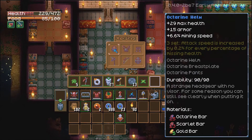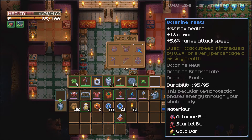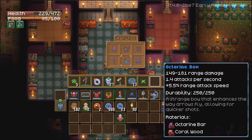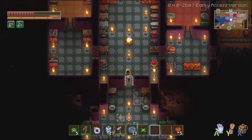At the anvil: the octarine helm gives 29 max health, 15 armor, and 6.6 mining speed. The breastplate gives 37 max health, 22 armor, and 6% melee attack speed. The pants give 32 max health, 18 armor, and 5.6 range attack speed. Wearing all three gives attack speed increased by 0.2% for every percentage of missing health — so the lower your health, the more damage you deal. There's also a shield: 37 max health, 20 armor, reduces incoming damage by 70%. The octarine bow does 149 to 181 range damage, 1.4 attacks per second, 5.5 range attack speed. The Anyak sword does 245 to 299 melee damage at 1.7 attacks per second with 16% critical hit chance — possibly the highest-hitting weapon in the game.